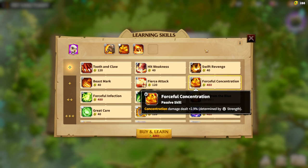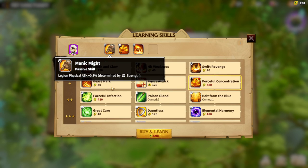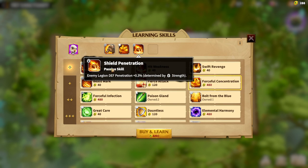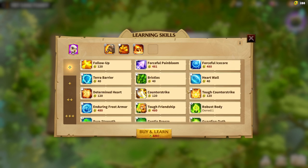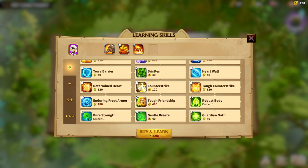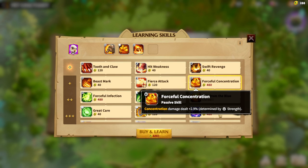Everybody should remember: you can only have three of the same stat skills. Right now I have one strength skill, which is Maniac Might, and the second is Shield Penetration, which is also strength — so I can only have one more strength skill for this single pet. Regarding luck, I will be getting Forceful Concentration to upgrade my main skill, Concentration.